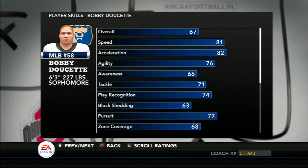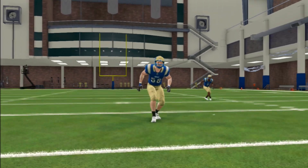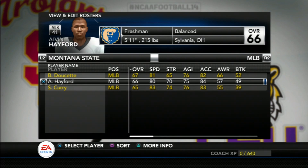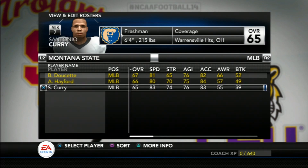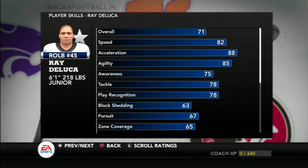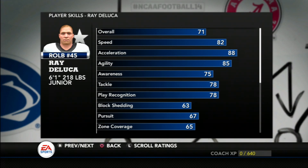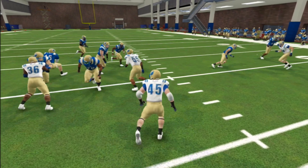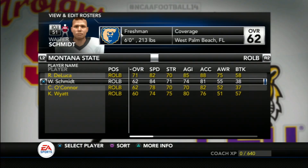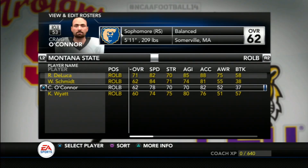At 227 pounds, Doucette has good size — a sophomore and a good all-around player, and starting him was a very difficult choice. He's backed up by Alvin Hayford and Santonio Curry, both freshmen, and I look forward to seeing them both make an impact on defense and on special teams. Finishing out the linebacker starters is Ray De Luca — a very athletic 218-pound junior who is surprisingly quick for a linebacker and just may be the surest tackler on the team. A very smart player, he can read and react quickly, utilizing his speed to get to the ball and make plays all around the field. Behind him we have O'Connor and Wyatt as depth, and Walter Schmidt will be redshirted.